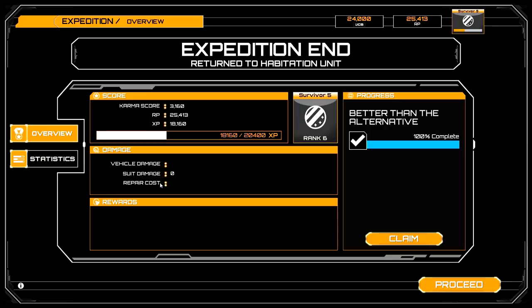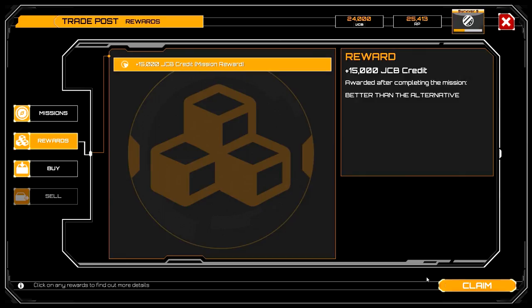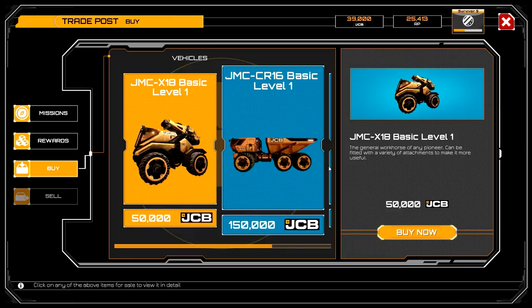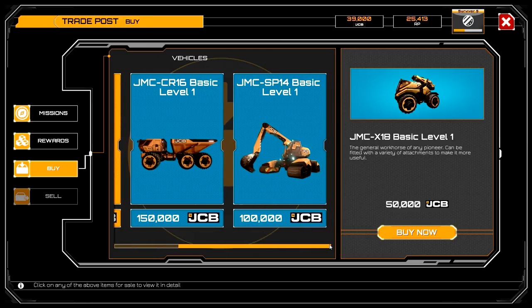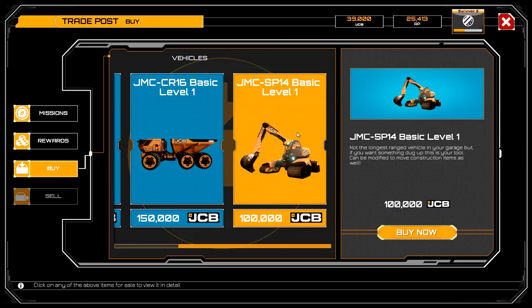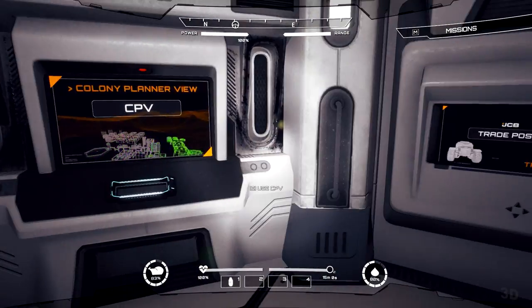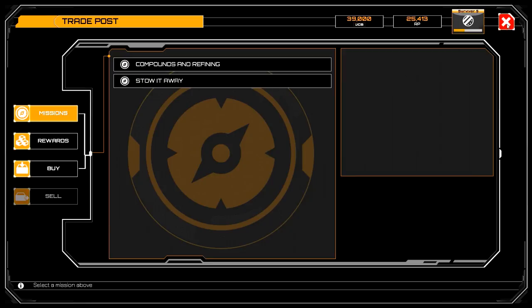Vehicle damage — that's good. Suit damage is zero, and there's extra points we get. Karma score: 3,160. RP: 25,413 — doesn't tell us how much we got. Let's claim a prize. And yeah, we'll claim up our JCB credit points — thank you. 39,000, we're getting closer and closer so we can actually buy ourselves all the trucks we want. We're now at 50,000 — that should be the next one. We have this one which is 150,000, and of course this one I really want badly. Not the longest range vehicle but it can wait. And modify construction items as well — so this will be a different kind of tool. We'll need a truck like this to park next to it. Definitely co-op — it seems to be making more sense more and more each day.